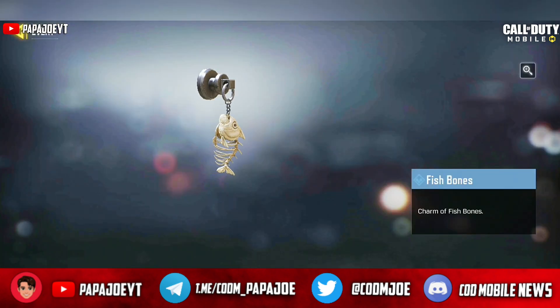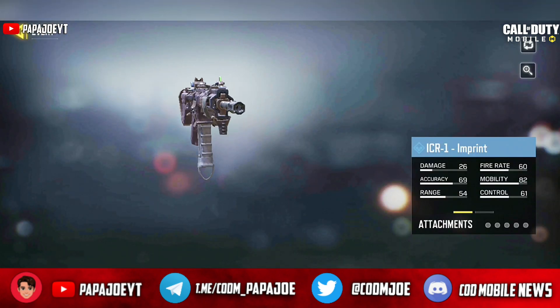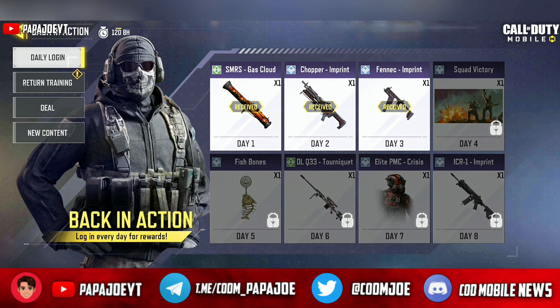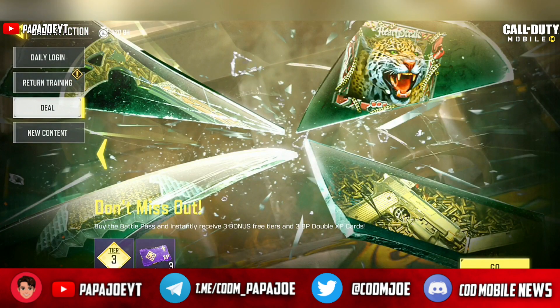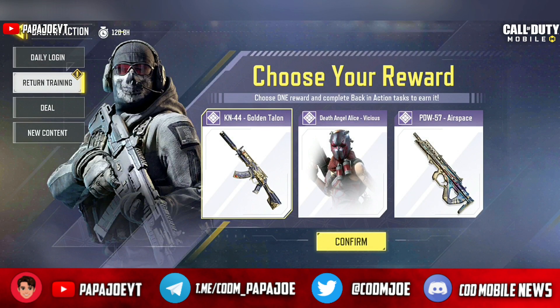The return event is divided into four tabs that are full of rewards. The first tab contains additional login rewards, all of which you receive after eight logged-in days. The interesting part — and likely why you clicked on this video — is the second tab: Return Training. When you press on this tab, the Returning Soldier reward event appears, where you have to choose between three possible epic rewards.